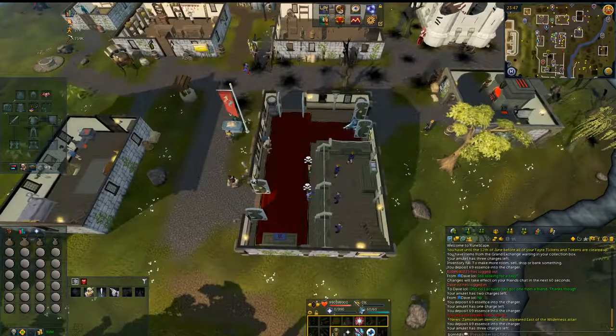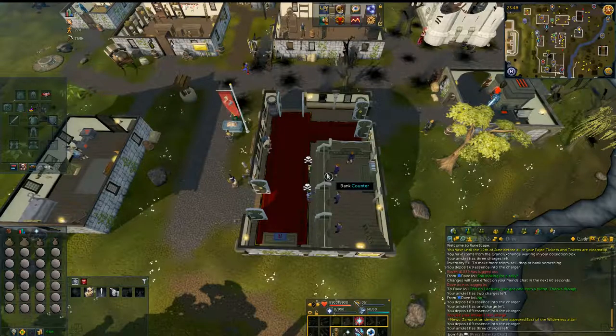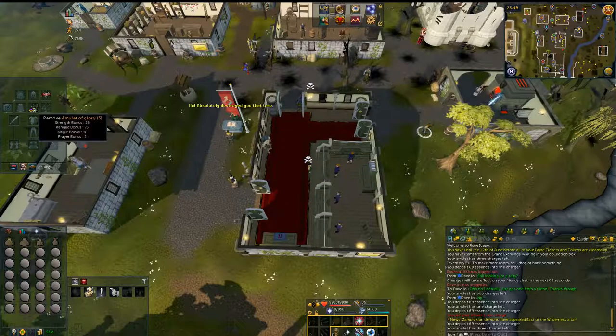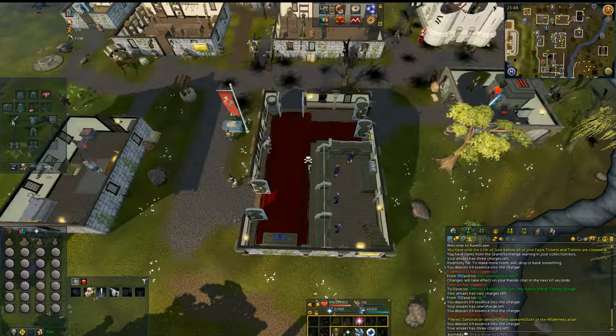It comes with an awesome training method. We are going to be using the Abyss, so you are going to want a Demonic Skull on, as well as a way of getting back to Edgeville. The way I'm currently using is the Amulet of Glory. It would actually be better to have a Wilderness Sword for unlimited teleports to Edgeville.